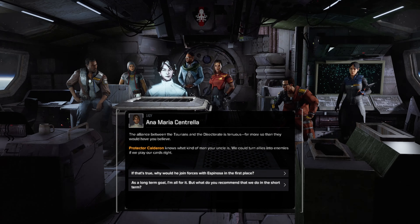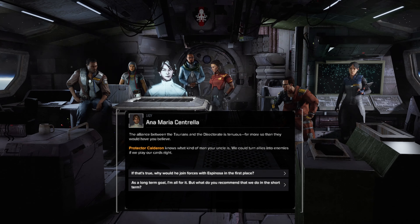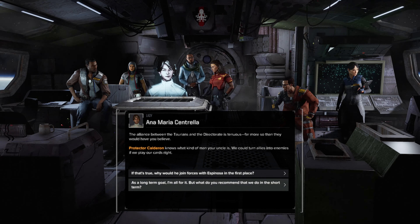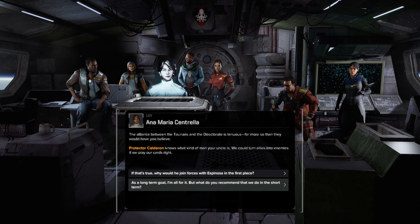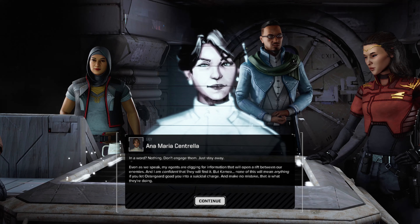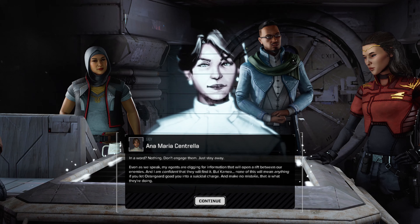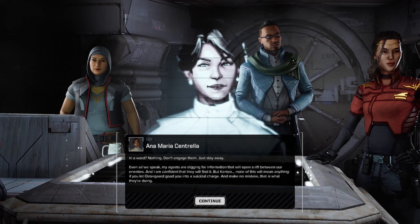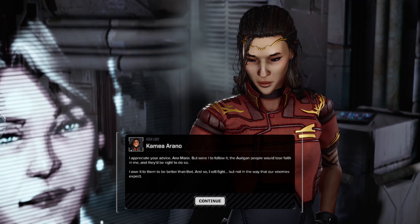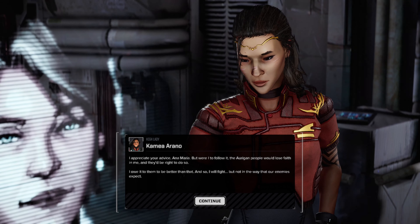'I would advise you to lead your army wisely and stay out of battles you cannot win. There is still hope, but you won't find it on the battlefield. The alliance between the Taurians and the Directorate is tenuous — far more so since Protector Cauldron knows what kind of man your uncle is. We could turn allies into enemies if we play our cards right.' 'In a word: nothing. Do not engage them. My agents are digging for information that will open a rift between our enemies. But if you let Ostergaard goad you into a suicidal charge, make no mistake — that is what they are doing.' Kamea replies: 'I won't follow it to the letter, but I will fight — just not in a way our enemies expect.'